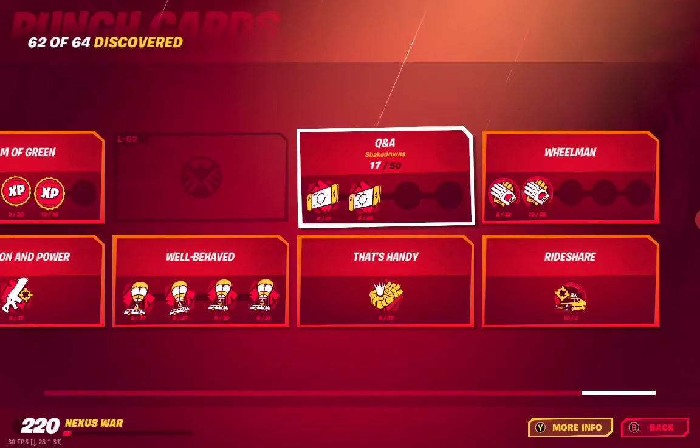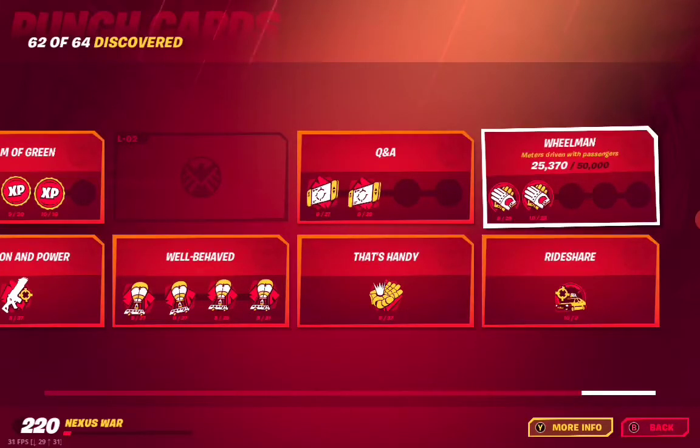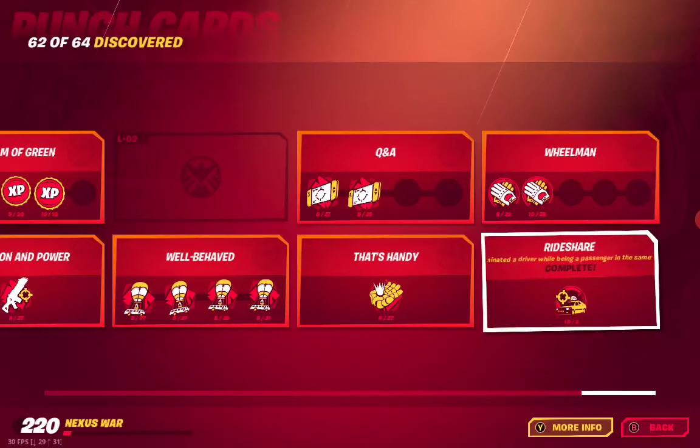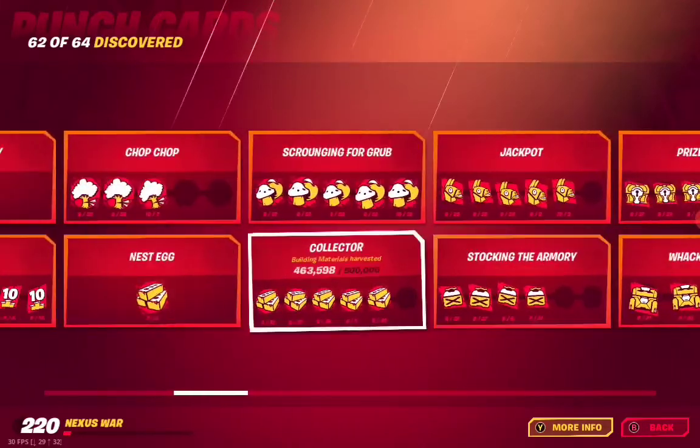L04 Q&A — that's shakedowns. L05 Handy — launched off a Sentinel's hand, that's complete. N01 Wheelman — meters driven with a passenger. N02 Rideshare — eliminate the driver while being a passenger in the same vehicle. And that's it — that's all the punch cards for Chapter 2 Season 4.